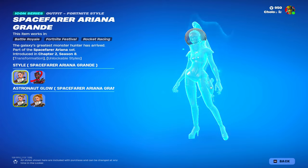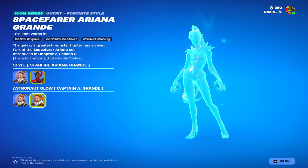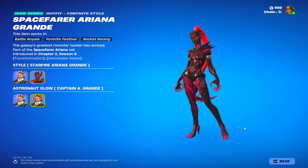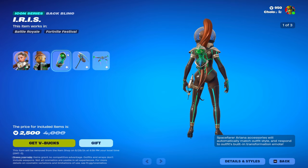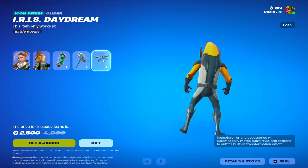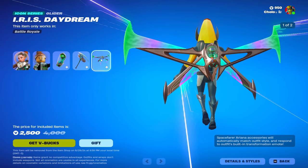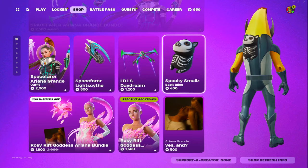We have Ariana Grande. That looks kind of weird. Not buying that for sure. Here's the backpack Iris. Here is the pickaxe. Here's a glider — decent looking glider to be honest.